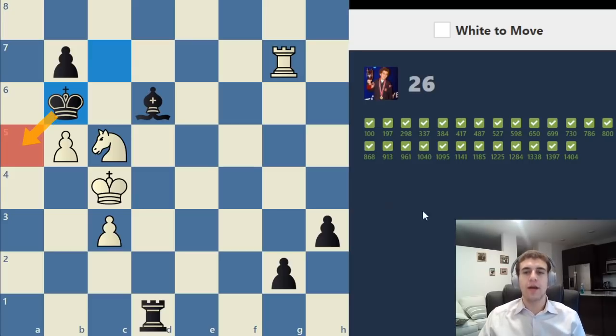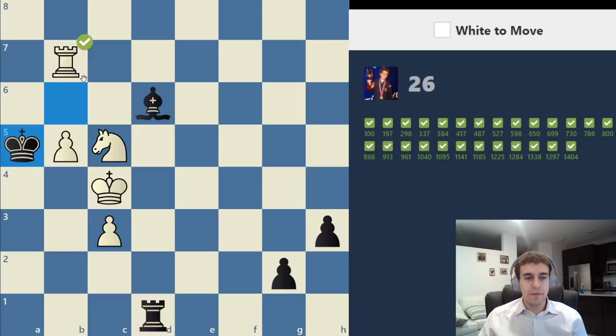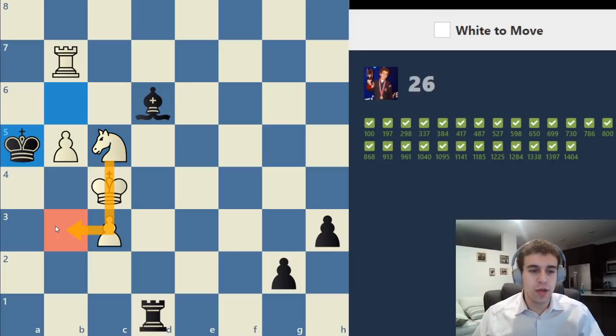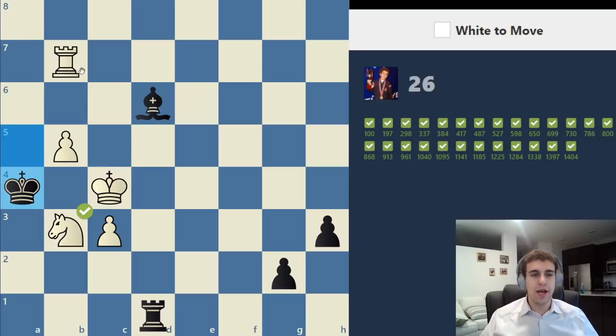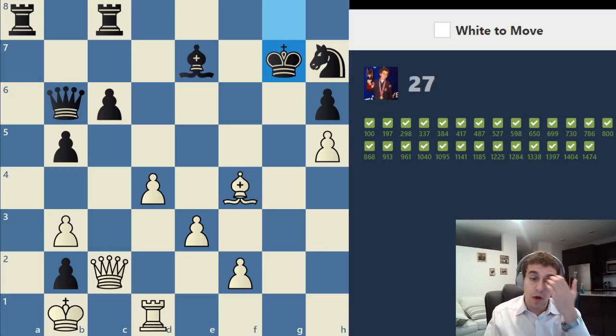In these situations when you're trying to hunt a king and deliver checkmate, all you really have to do is consider every single check. Assuming I capture on b7, we have two checks available: check on a7 — that makes a draw, the king goes back to b6, we go back to b7. But we don't want to rush to assume that's the best we can do. We also have knight b3 check. After knight b3 check, the king has to go to a4, and then we deliver checkmate on a7, using the king on c4 to block all of black's retreat squares. Check and checkmate.